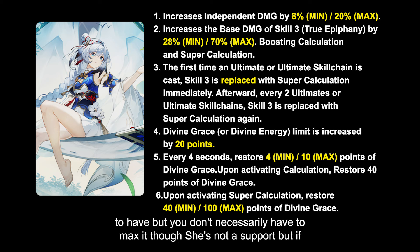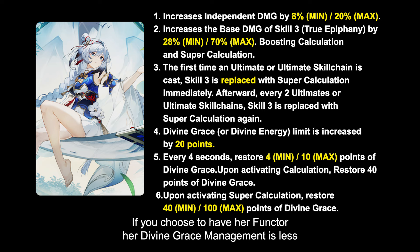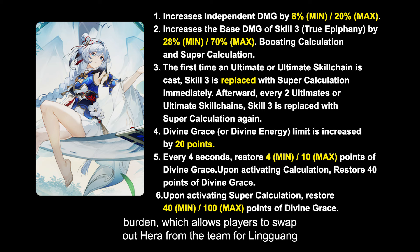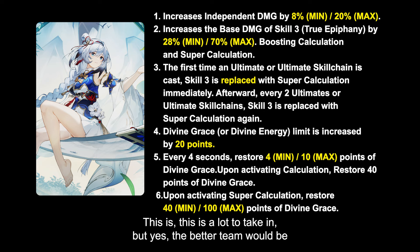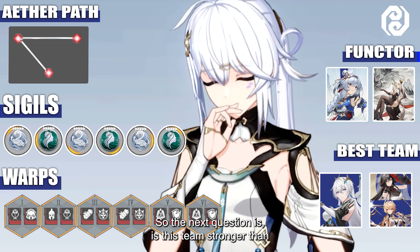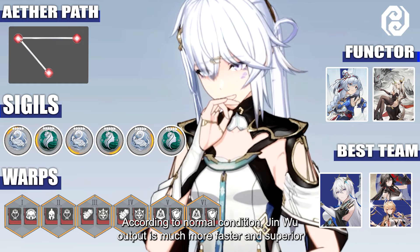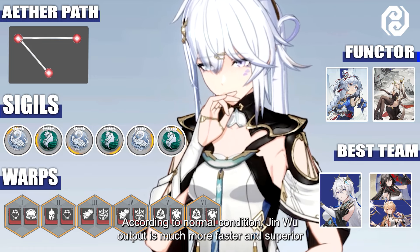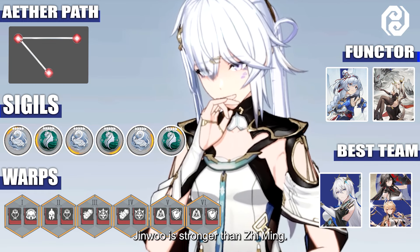The Functor is an 8 out of 10 to have, but you don't necessarily need to max it. With the Functor, her Divine Grace management is less burdened, allowing players to swap out Hera for Ling Guang for more critical damage buff and Tian Yuan third-party member buffs. The better team composition would be Ling Guang as primary, with Hera as the second option. Is this team stronger than Ling Guang, Jing Wu, and Geng Chen? By element condition, yes — but under normal conditions, Jing Wu's output is faster and superior. Jing Wu is stronger than Ziming — no cap.